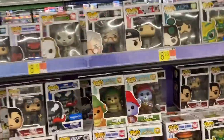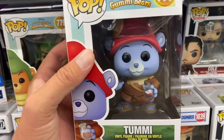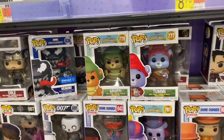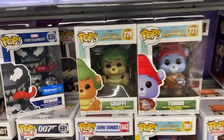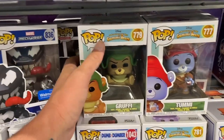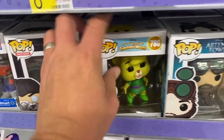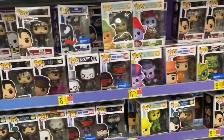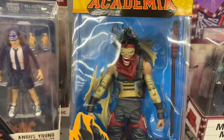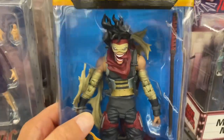Oh, check this out - they got the Gummy Bears! Oh man, I used to watch this cartoon every Saturday morning. Who else watched the Gummy Bears? All you 80s kids out there - comment below and let me know who your favorite Gummy was. Mine was Gruffy and Tummy - Tummy was a big dummy and Gruffy was just rough and tough, rough around the edges. That's awesome. Oh look, they got Sunny down here. I wonder if they have Cubby and Grammy. And check this out - Stain from My Hero Academia. That is a sweet-looking figure. I don't collect these at all, but when I see something like that it makes me want to collect them.